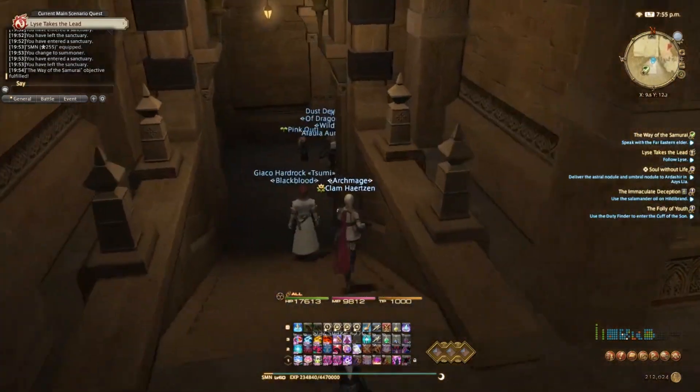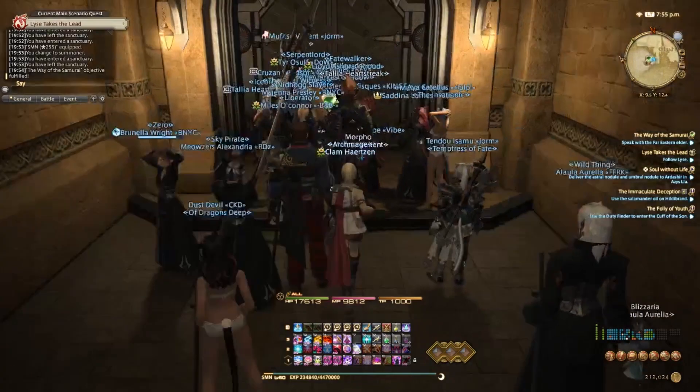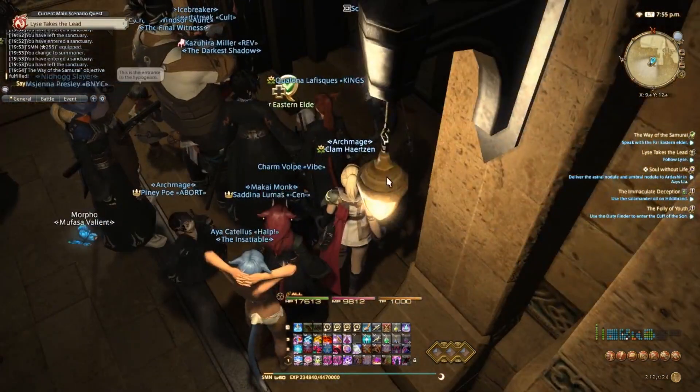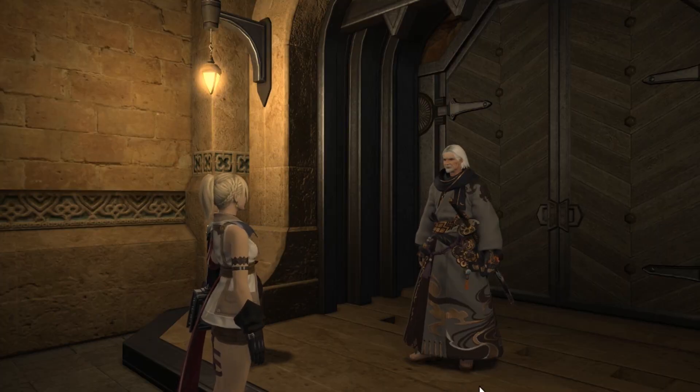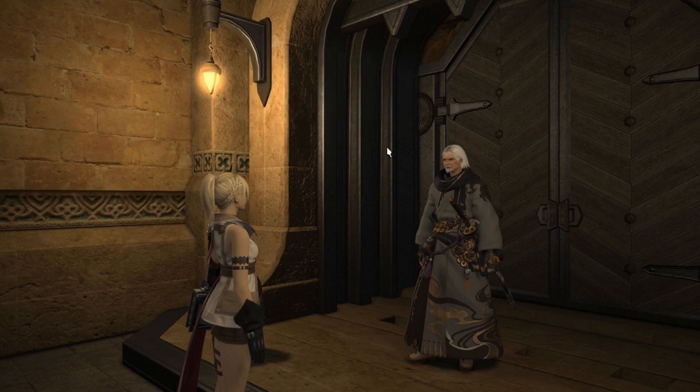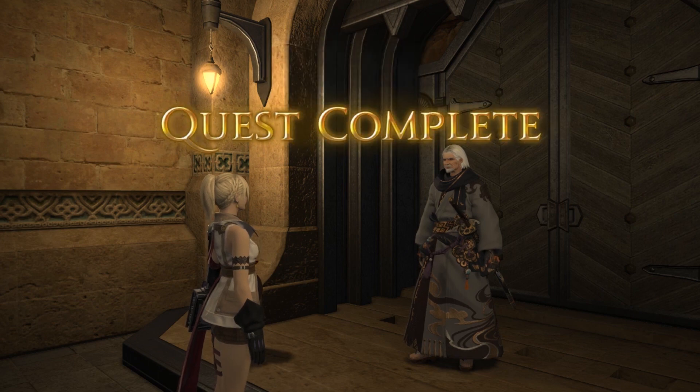Go inside the Gladiator's Guild, walk downstairs, and you'll see the dude right there among the massive amount of people. Talk to him, watch a quick cutscene, and he will give you the Samurai class — and that's it.